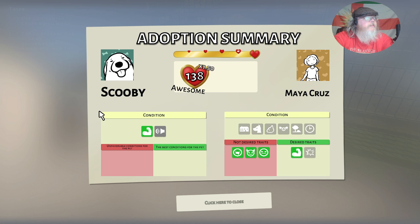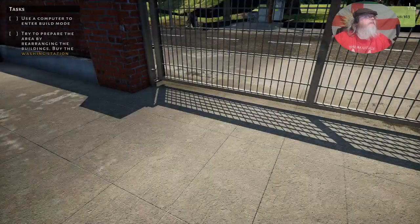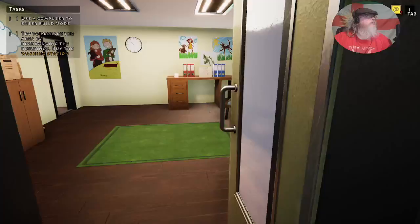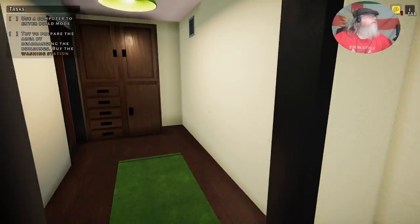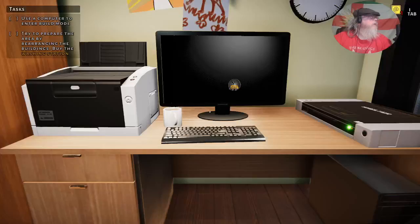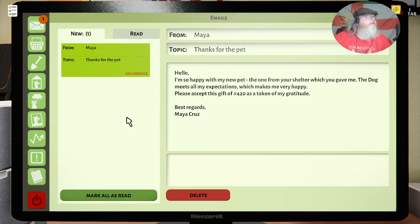92, 138 — not bad. And we're going to expand the shelter. Now before we end I'll show you some of that. Just computer to enter build mode. And we'll get the washing station. So happy with my new pet — 120. Nice.